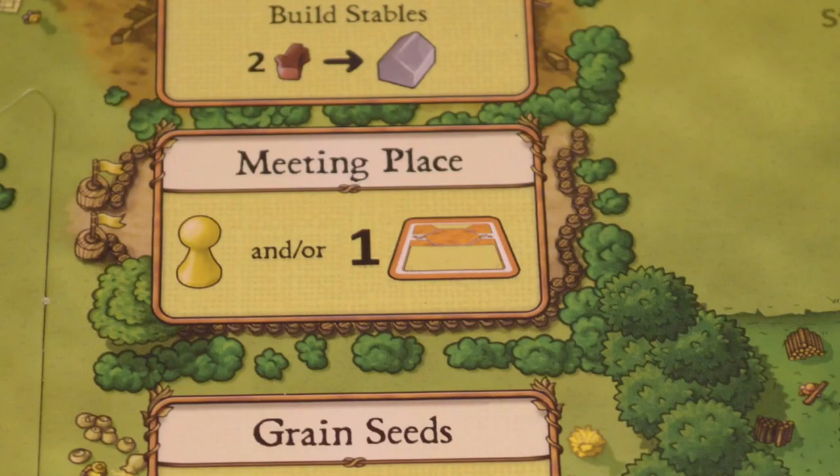The meeting place allows you to take the first player token, meaning you'll be the first player to go every round as long as you hold it. There's an 'and/or' — if you don't wish to take the first player token, you don't have to. You can take this space just if you want to build a minor improvement card.